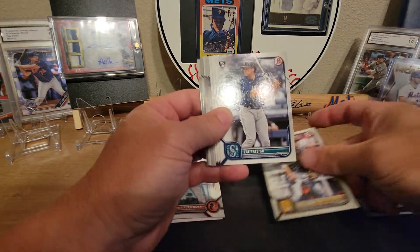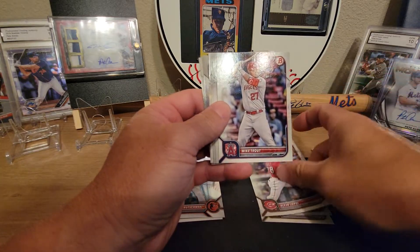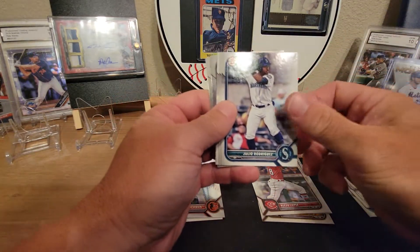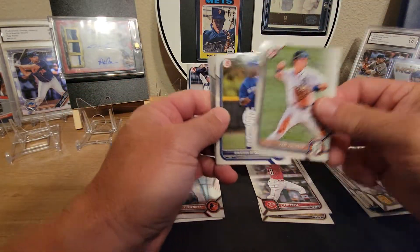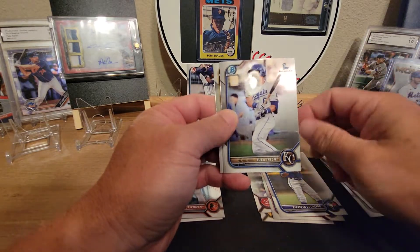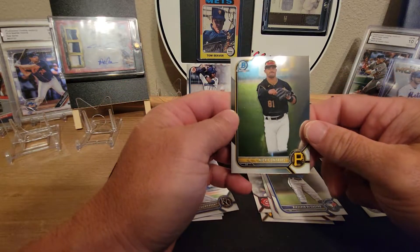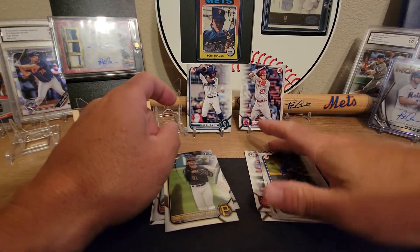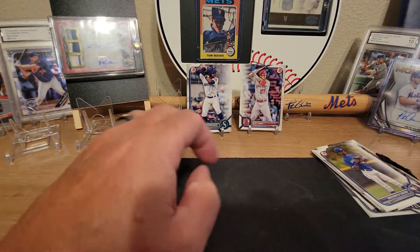From the first pack we got a Hoya Park rookie card, Cal Raleigh rookie card, Mike Trout — always a good one — J-Rod, another good one, Isaac Pacheco, DeCastro, a Luca Tresch first, and a Nick Gonzalez, as well as our second chrome card.